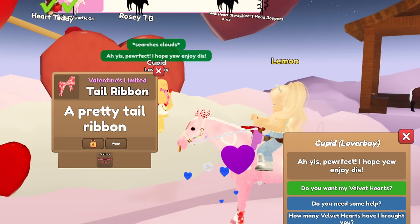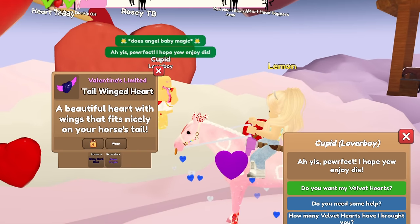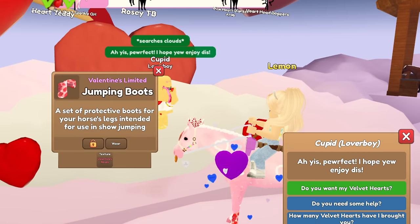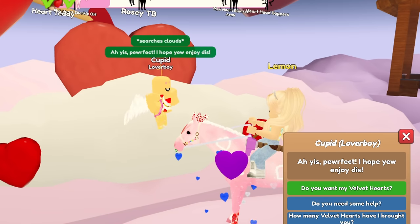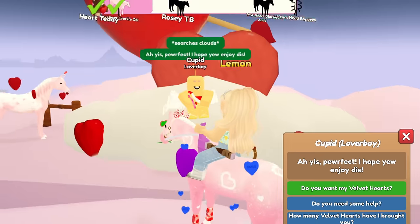We got neon yellow and icy blue tail hearts, another valentine's basket, white and blue candy heart aura, a valentine's roses tail ribbon, a shiny dark blue and neon purple tail winged heart, valentine's roses jumping boots, an icy white mouth rose, and candy hearts tail bow.